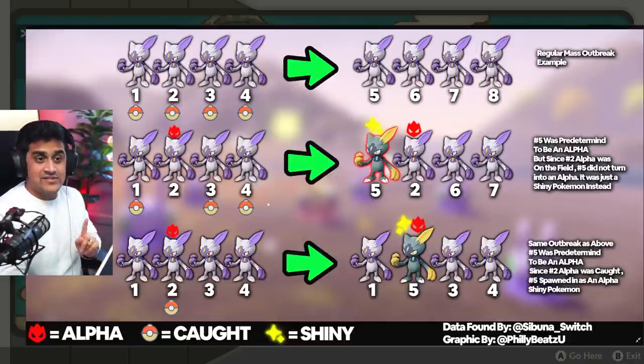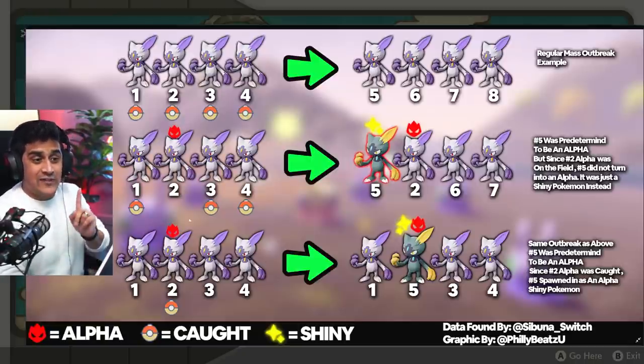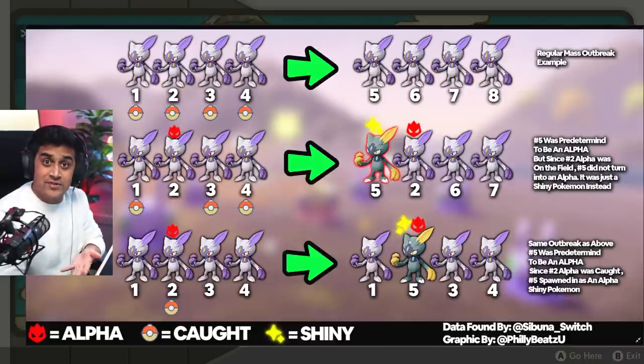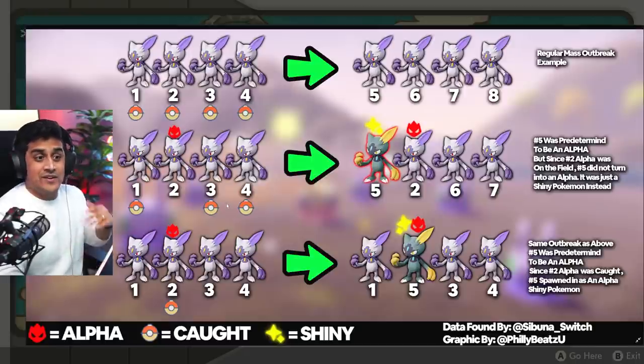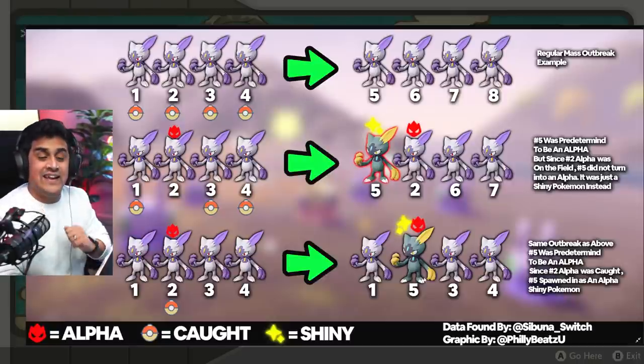If you approach this exact same example in the same way and you bump into Sneasel 1, 2, 3, and 4, and you focus on the Sneasel that is an Alpha and immediately catch it — then Sneasel number 5, which was programmed to be the Shiny Alpha, is going to be the Shiny Alpha instead of just a Shiny Pokemon. Because you decided to take out the Alpha Pokemon first, the next one that spawned was the Shiny Alpha Sneasel.